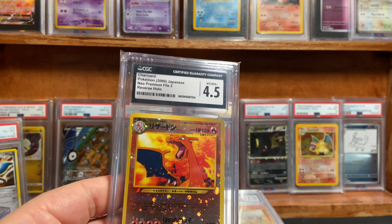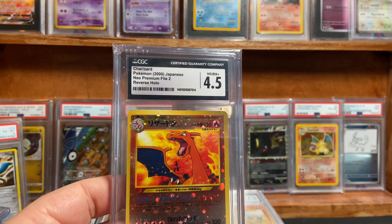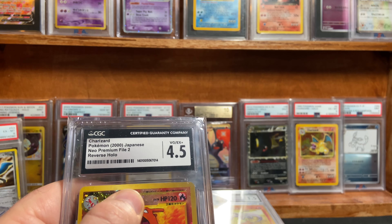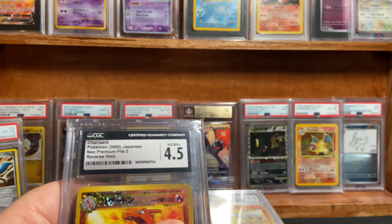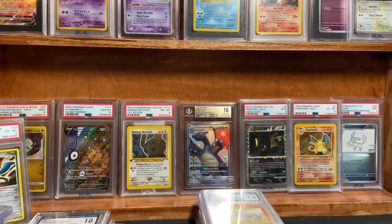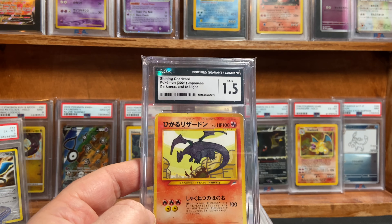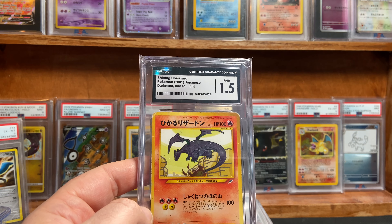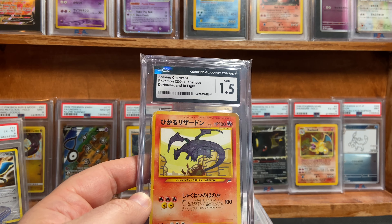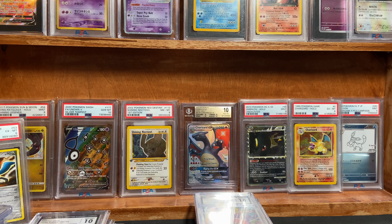From my old collection, here's the Neo Premium File 2 Charizard — Japanese Reverse Holo. Got the 4.5. I figured it would get a lower to mid-grade. It's not a crease, but kind of a bend up there in the upper right-hand corner. I just wanted this card from my personal collection cased up, so here it is. The Shining Charizard, Japanese Darkness and Light, got a 1.5 Fair, which I'm perfectly happy with. I just love, love, love that card.